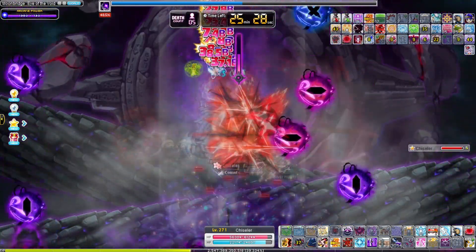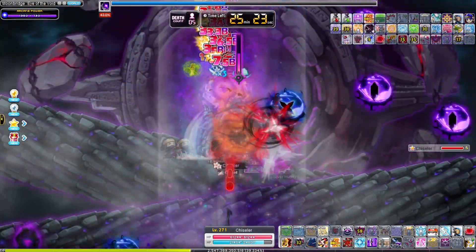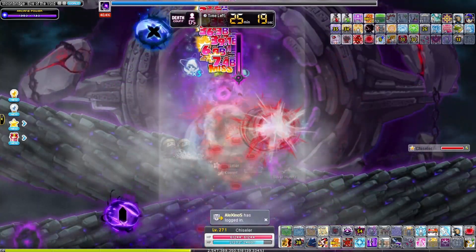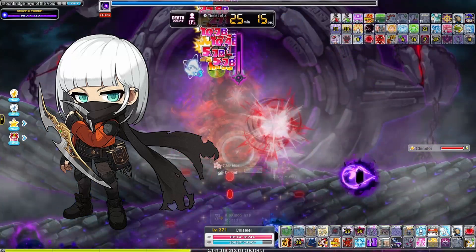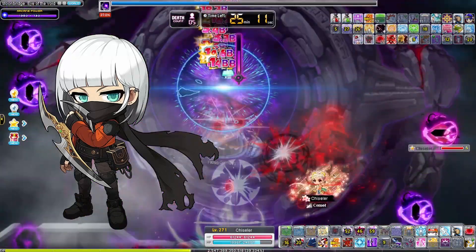Because of this, MapleStory bossing primarily revolves around a burst meta, where most if not all classes will use their strongest skills in a short period to stack their damage effects together while a boss is immobilized. Shadower is no different, and today we're going to take a look at the bursting and skill rotations that Shadower uses for optimal boss damage output.